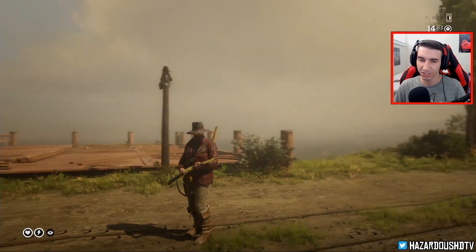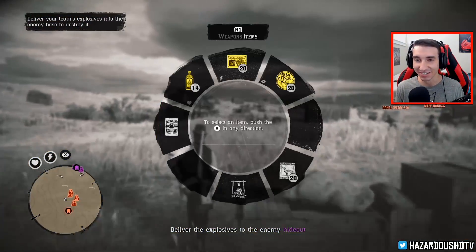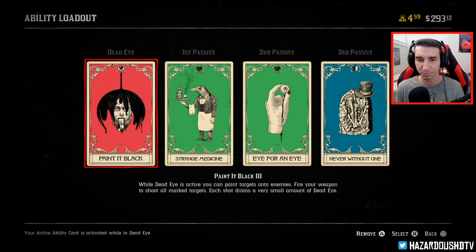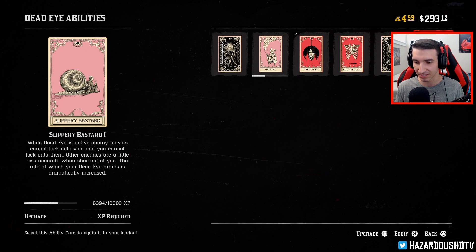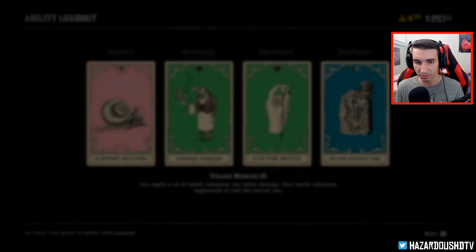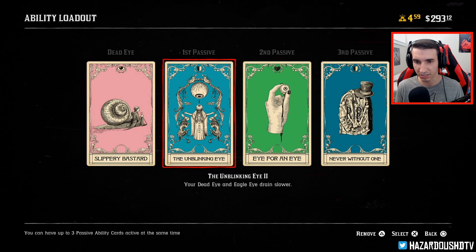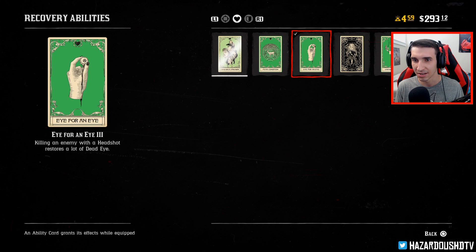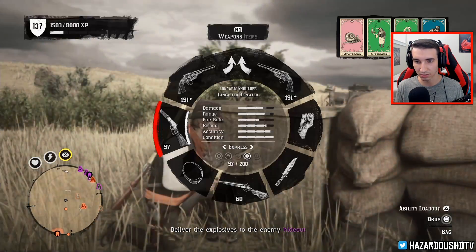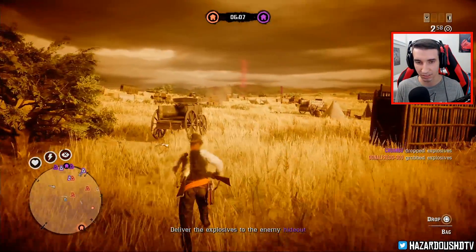To kick off the video we'll jump into another Up and Smoke game mode, just so you guys can see a different map hopefully. I was trying to search for a different map but we got the same one from the last video. I'm going to switch things up — switching from Paint It Black to Slippery Bastard. I don't even have the card upgraded but I have bonus XP. I'm also going to swap out Strange Medicine for Unblinking Eye so our dead eye drains slower. Actually I'd rather get health back on kills, so we'll go Strange Medicine, Eye for an Eye, Never Without One, Slippery Bastard, and run around with my double barrel.